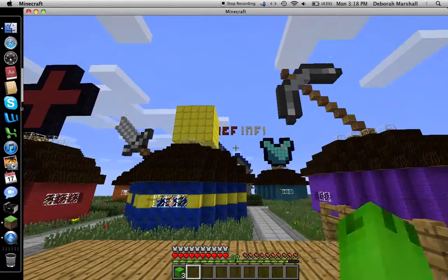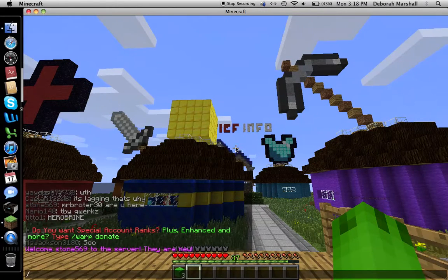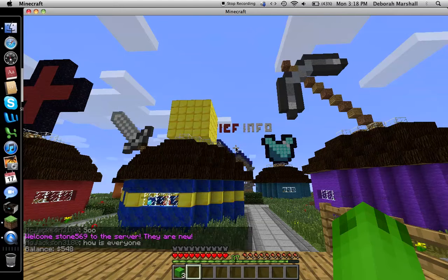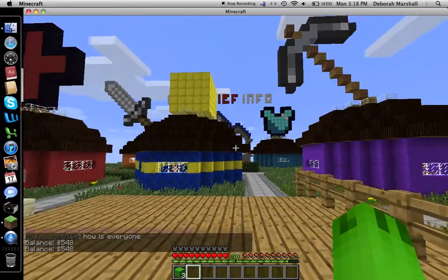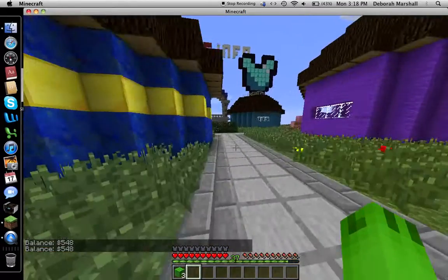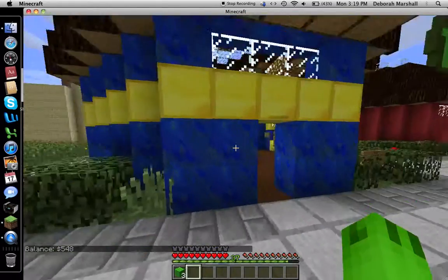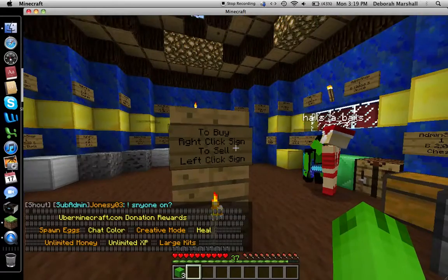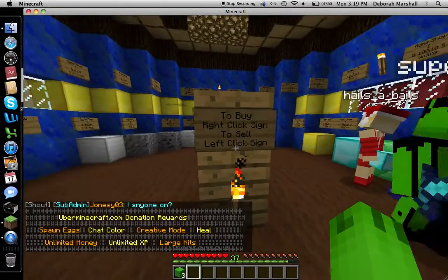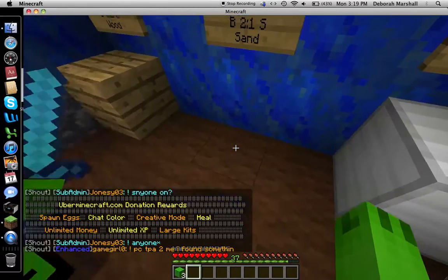There are shops — that's what I'm gonna go over first. I'll show you guys how to check your money: you do slash balance to check your money — 548 — or slash money also shows your money. Now let me show you guys the shop. To buy, you right-click the sign; to sell, you left-click the sign.